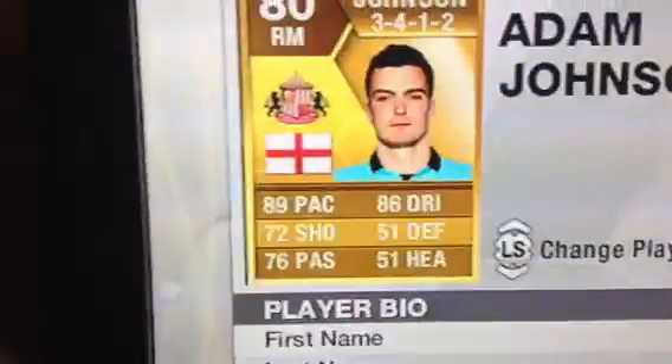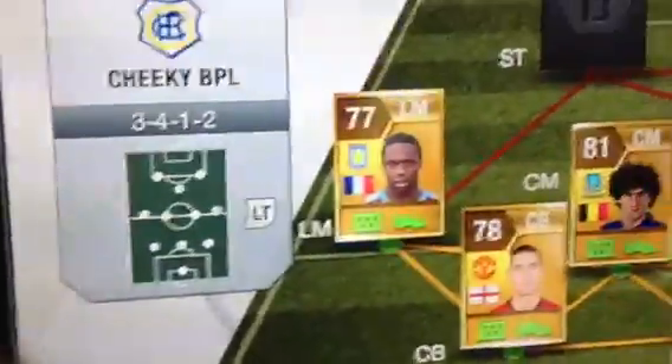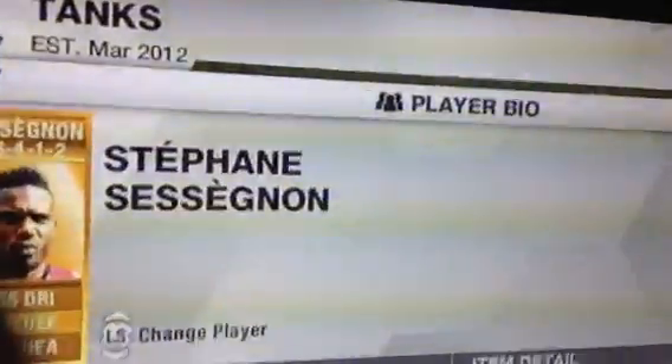We've got Adam Johnson in right mid — a decent shot, 72 shot with 89 pace and 86 dribbling. Centre forward role, we've got Sessegnon — very quick, very good overall stats, 1.5k, very cheap even though you can get him cheaper.